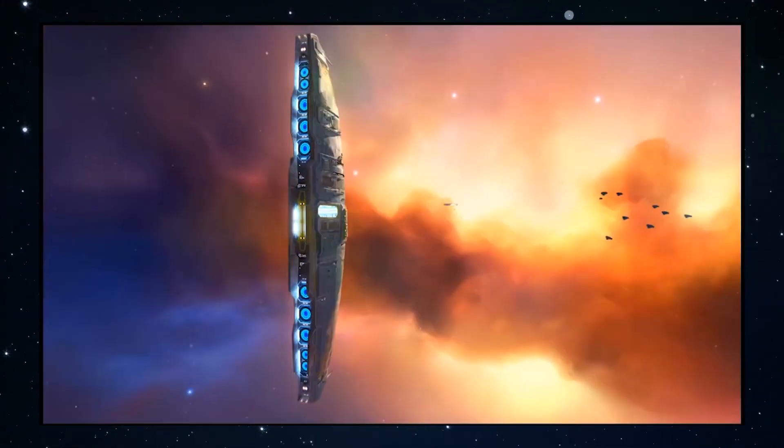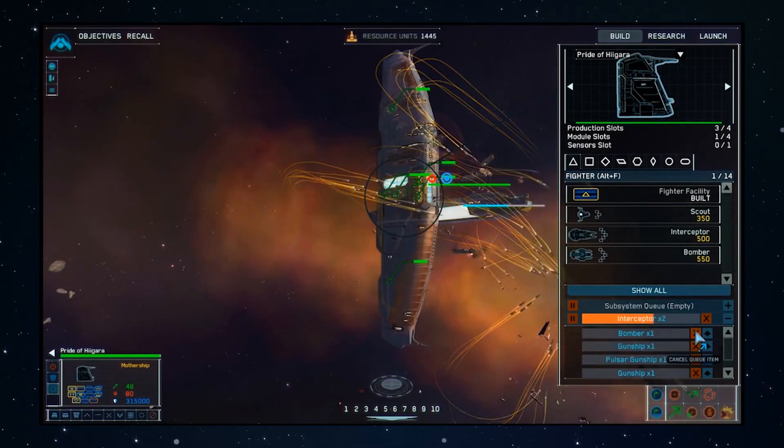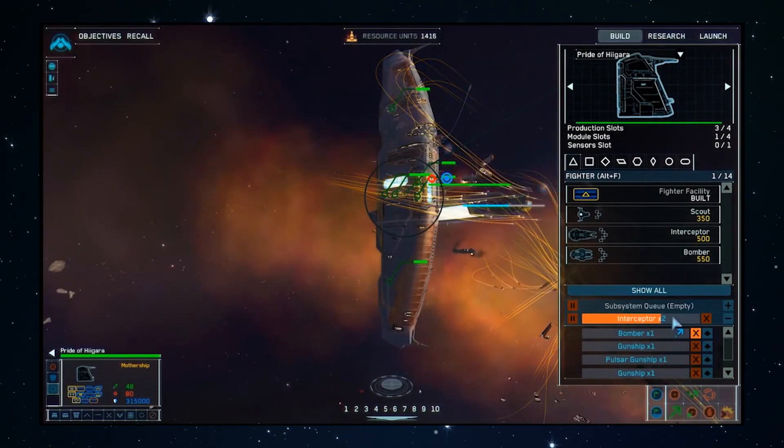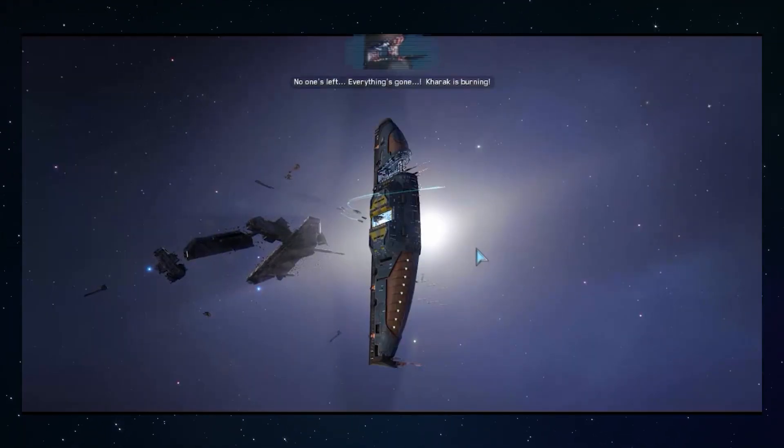Homeworld is super underrated and it's one of the true classics, so it got a complete remaster last year. The mothership is both flagship and shipyard and given enough time and resources it can spit out a whole fleet. And if you lose it, it's mission failure. Everything's gone.